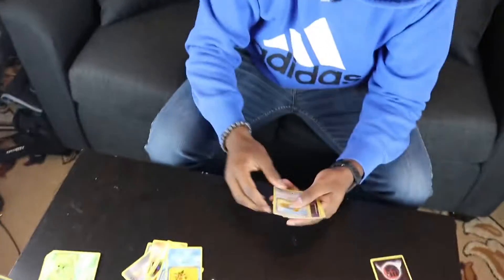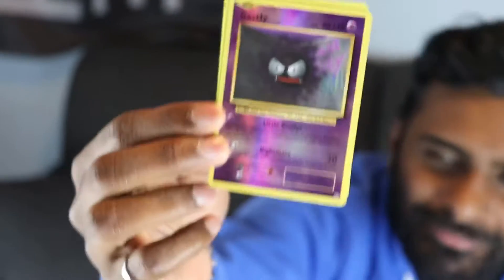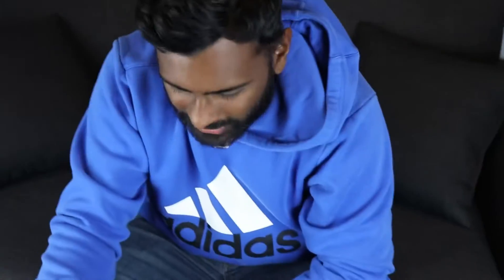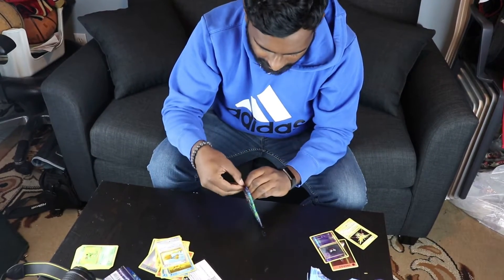Charmander — this could mean we're getting a Charizard. A Seel — it's okay. Staryu — solid card, wish we get a Starmie. Doduo — it's okay, you can use a Dodrio. The reverse holographic is Gastly, and the rare card is Zapdos — holographic Zapdos! Just straight flames, guys. This is what you're looking for. One of the best birds in the game. My favorite is Articuno but that was a good pack.